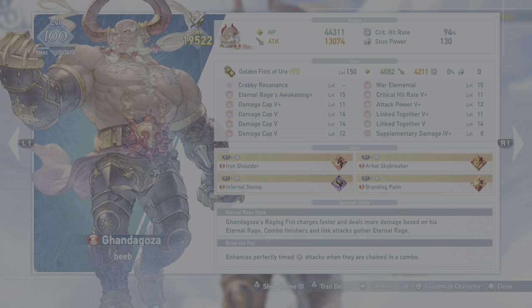We also have the support skills. What's Ganagos' general game plan? He uses the Eternal Rage style. His Raging Fist charges faster and deals more damage based on his Eternal Rage meter. Combo finishers and link attacks gather Eternal Rage. Enter the Fist enhances perfectly timed square attacks when they are chained in a combo. This is crucial — if you are not timing these, or if you just want to mash square, do not pick this character. You will not do any damage and your teammates will hate you.